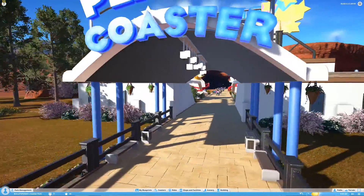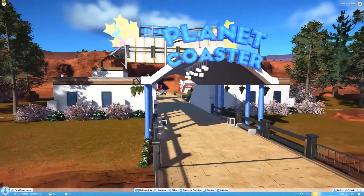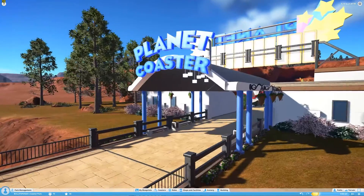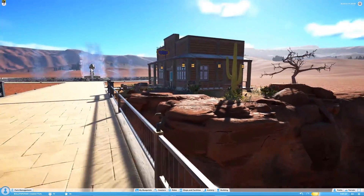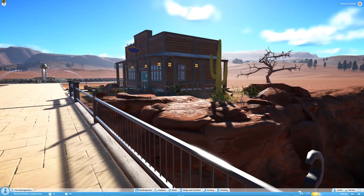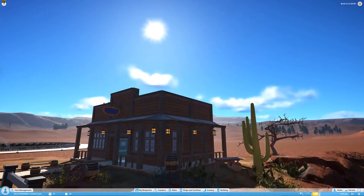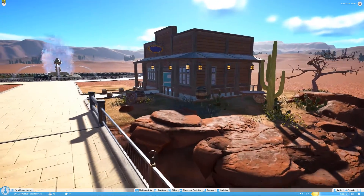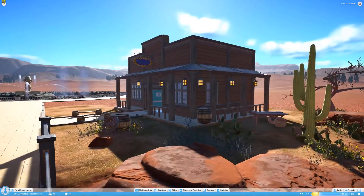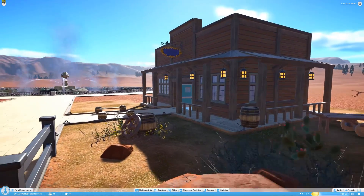I just added this entrance — it looks pretty good, connects with the existing area. And my first Western style building is in place. I think it looks pretty good; the wood looks a little too new though.